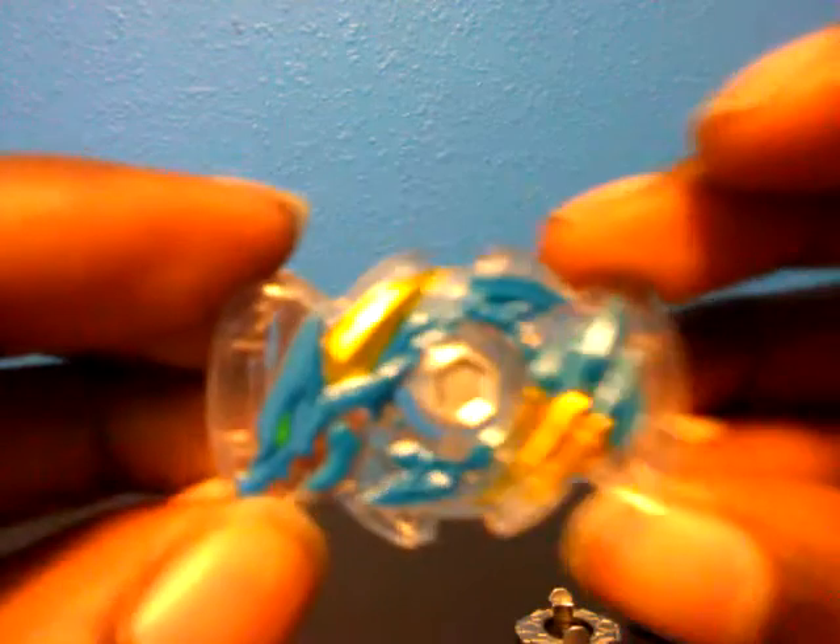Rock Dragon D5 comes with Sting to Charge driver. Here's a closer look — this is the Charge driver, and this is what Dragon looks like up close. To take out the Senko chip, you go near the slope and push it out. Here's the Dragon D5 chip and here is the code.